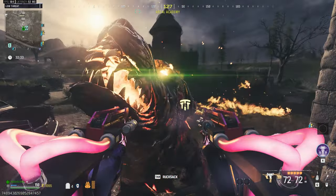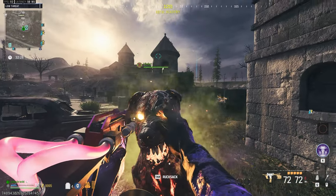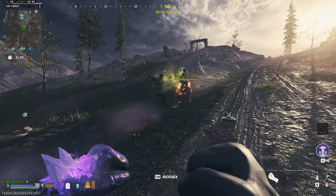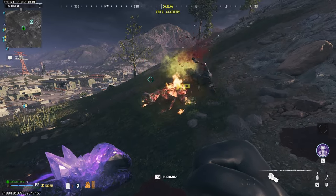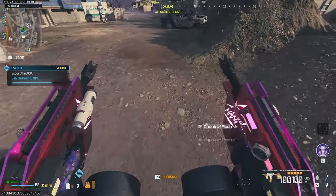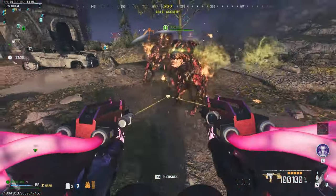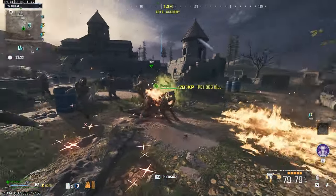Coming in at number eight is the Dogbone. Spots eight through six are pretty much interchangeable depending on your preference, but I ranked them based on their overall usefulness. The Dogbone lets you summon a Hellhound Companion, but the kicker is you can get one of these Hellhound Companions on Erzakstan without even using the schematic — you just need to collect chunks of flesh and find a doghouse. That said, the schematic version does have more health and will revive you if you go down. But why waste the Dogbone for an item slot in your bag when there are other options?